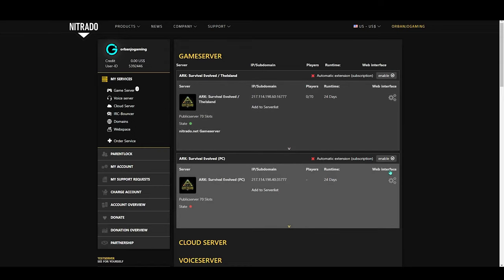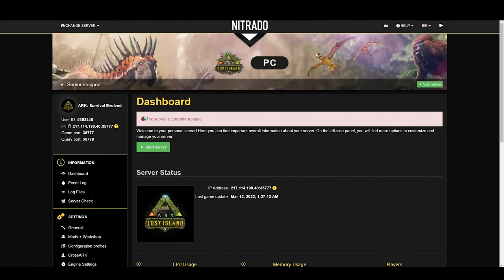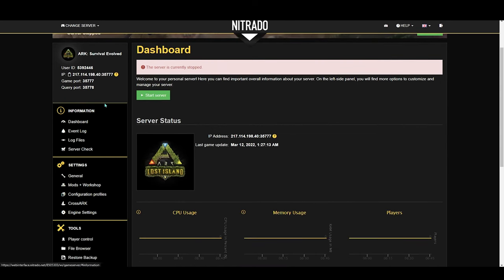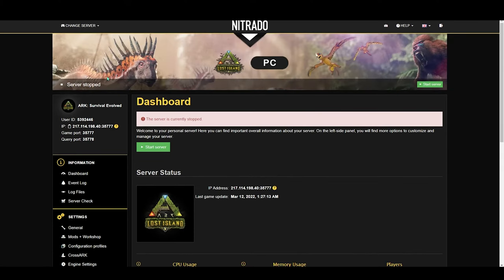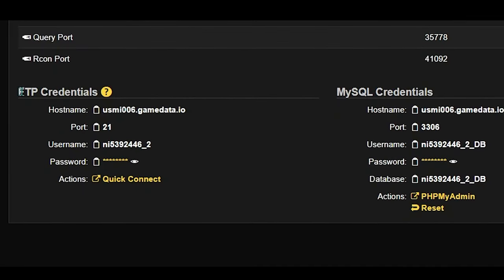Next thing you need to do is where it says Web Interface — you're going to click these three little gears that's under it and it's going to bring you to your server dashboard. If you don't see the dashboard, then on the left side in this little information tab, you'll see the dashboard button that you can press to pull it up. Once you're on the server dashboard, scroll all the way down to the bottom and look for FTP credentials. We're going to be using these in a minute, so keep this page pulled up.